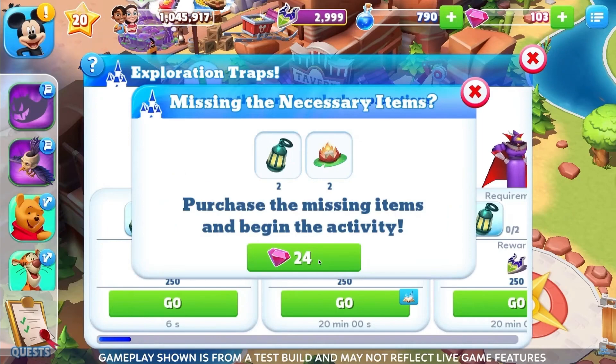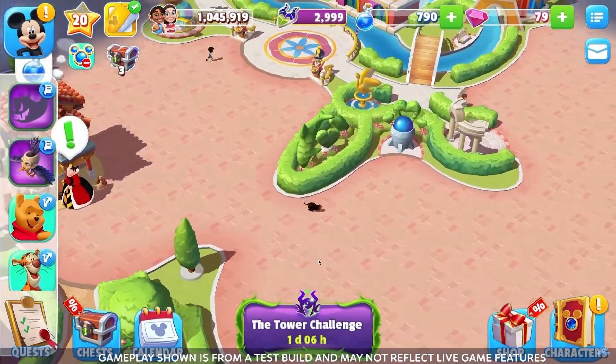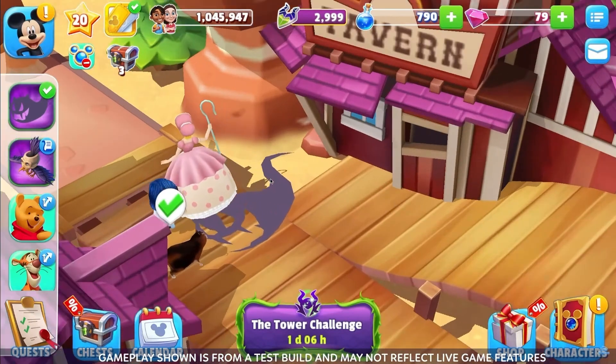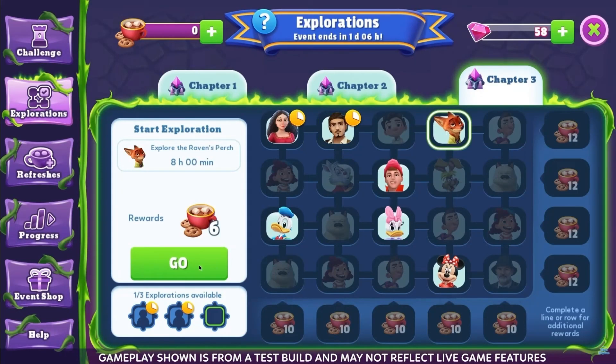Do you see that kid walking with that big giant rock? And it doesn't affect any of your other Tower Challenge-related activities, such as attraction refreshes, or sending teams to challenge the tower. If you have another exploration running, it also will not affect the timer for that activity. Timers will still count down as normal, and you'll be able to collect it once it's finished.